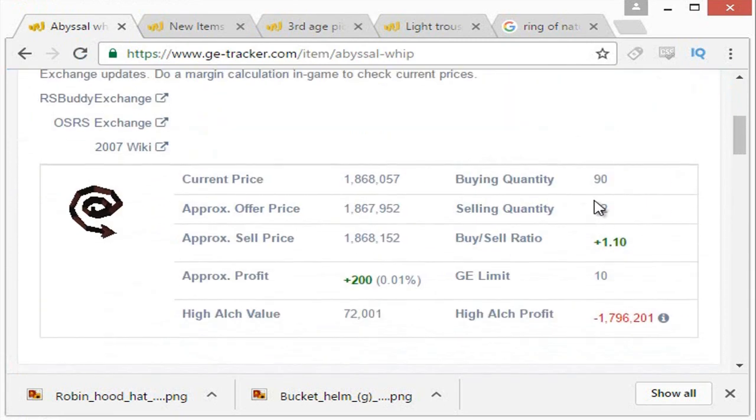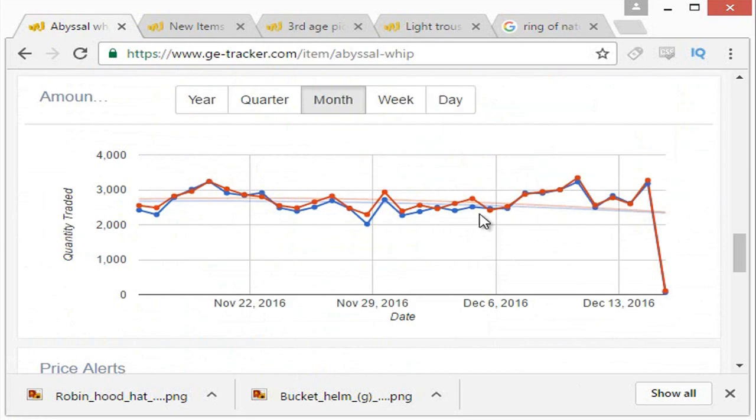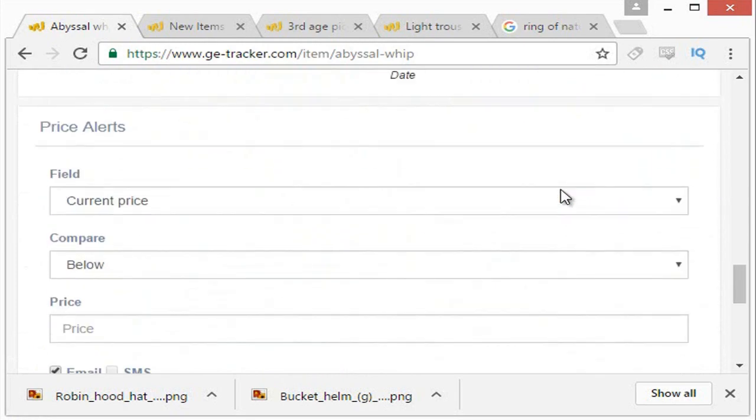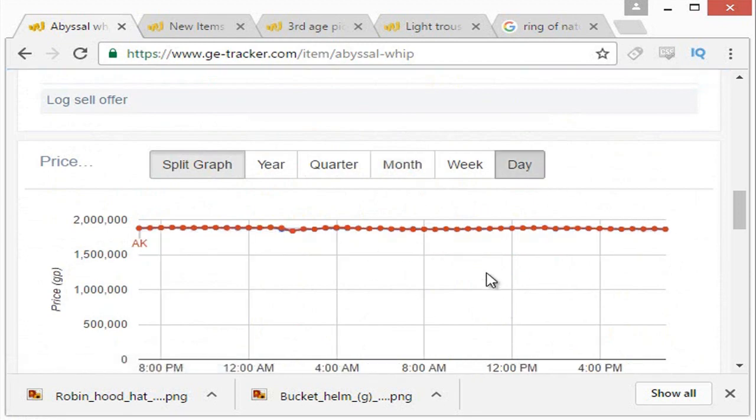The Abyssal Whip is an expensive item and rare to get — it's not a very common drop — but it's a very commonly used item. The trade volume per day is up around 3,000 to 4,000. You're not going to get a very good margin on this, although the item has been rising. We're trying to ignore trends here and just focus on what we can get per day, and you can see the price doesn't fluctuate a whole lot — it's just trending upwards, which will take way too long.